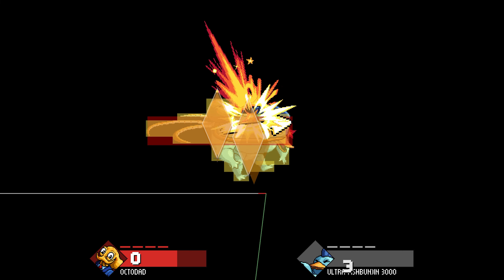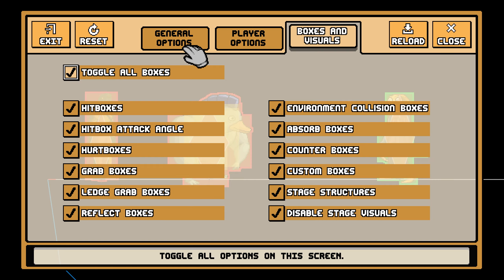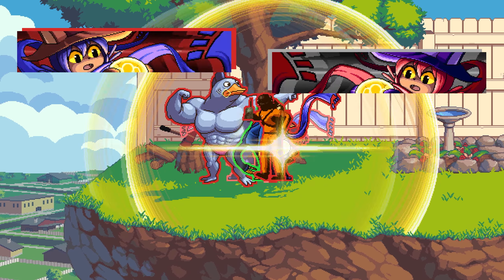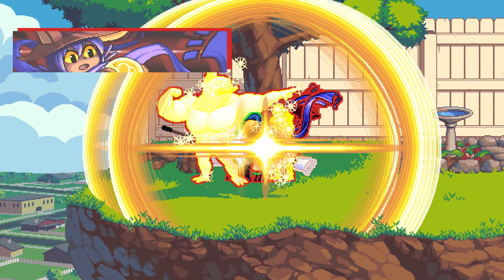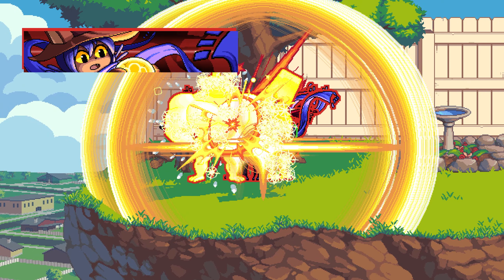One of my favourite parts of this update is how training mode lets you use infinite assists. This was a thing on a custom stage before, but it's nice having it in the base game. It turns out that if you use the Niko assist over and over, its effect stacks. So by spamming it a bunch, you can make your character glow yellow and they become super strong. It also completely breaks the game if you hit someone while under this effect, but it's funny.